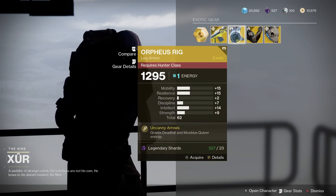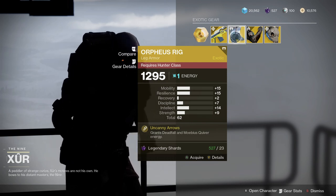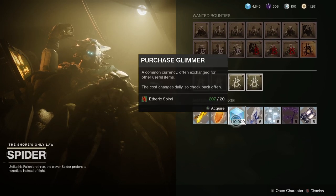Glimmer can be acquired from pretty much any activity — strikes, Gambit, Crucible, public events, patrols, and everything in between. You can also go to Spider on the Tangled Shore, trading materials for Glimmer, but don't trade in your Baryon Boughs as you're going to need those for Sleeper Simulant.